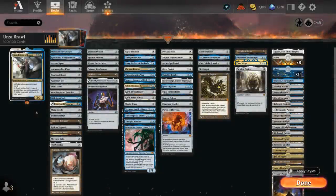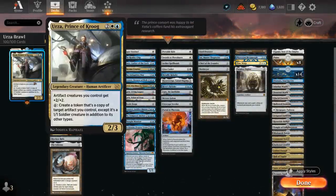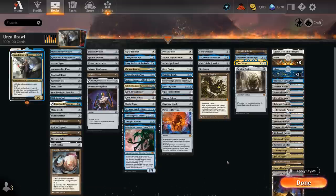Hello and welcome to another Historic Brawl gameplay video. Today we're taking a look at Urza, Prince of Krug — the 4-mana 2/3 legendary human artificer. It says artifact creatures we control get +2/+2, and for 6 mana we get to create a token that's a copy of target artifact we control, except it's a 1/1 soldier creature in addition to its other types. So it will also pick up that +2/+2 bonus. Especially artifacts with enter-the-battlefield abilities, and our deck is filled with powerful artifacts from throughout the years.